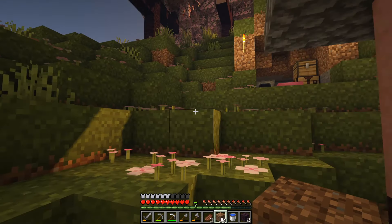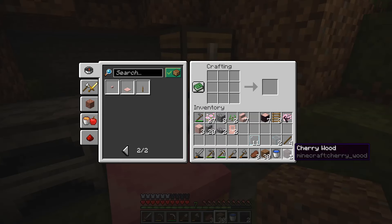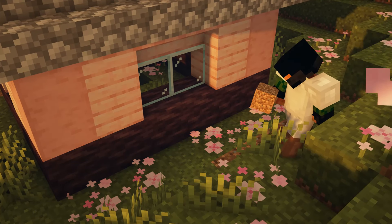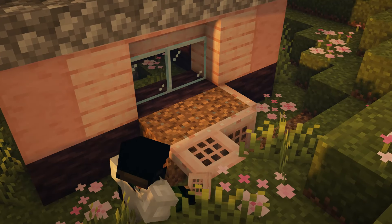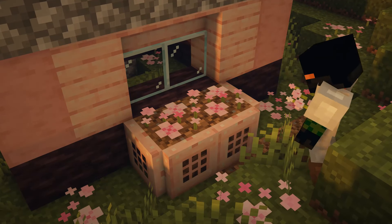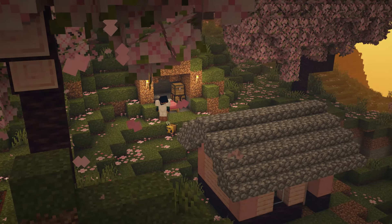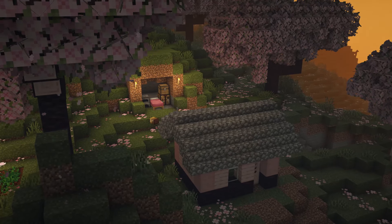These require me to craft some trapdoors — I'm nearly out of cherry logs again, but I have enough. Round the back here I would ideally like coarse dirt, but I don't think I have any gravel. We're gonna make a little bit of a flower bed, then we can grab some of these petals and plant them on — look at that, lovely. The bee really wanted the flowers I had in my hand.